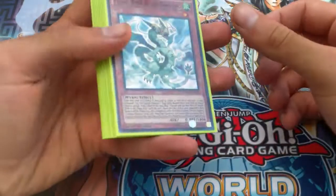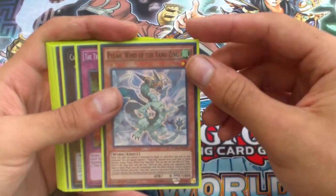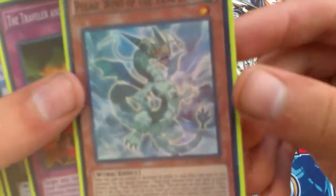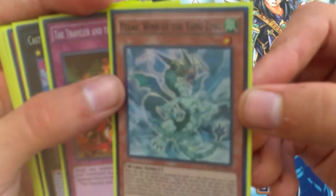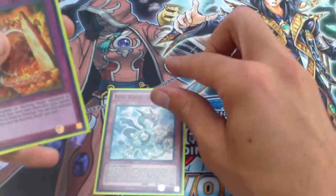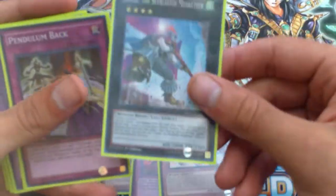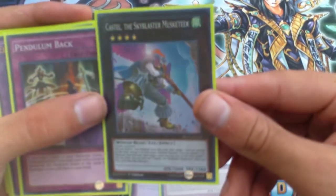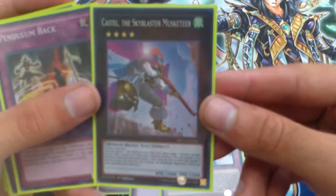Delteros is pretty good and it's cool that it's generic, meaning other decks can play it. I got a Falco too — sweet. Alright, back with the recap. Let's go over the super rares first: Pulao Wind of the Yang Zing, the Traveler in the Burning Abyss, Suanni, Castel the Skyblaster Musketeer — awesome, they didn't censor his artwork either — Pendulum Back, and El Shaddoll Winda. That's what I'm talking about — some really good ultra rares.